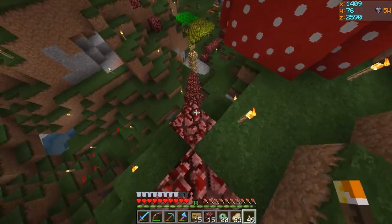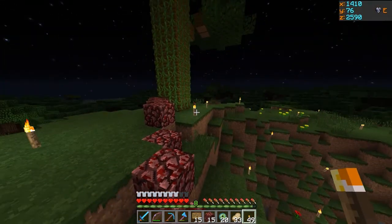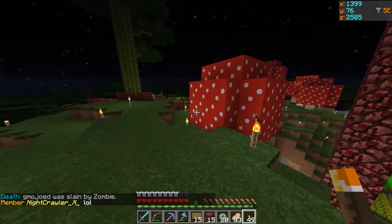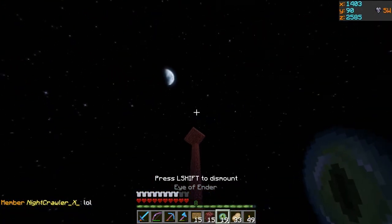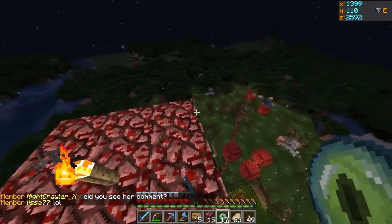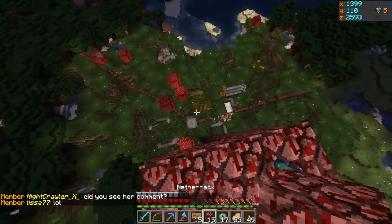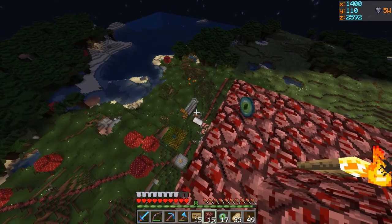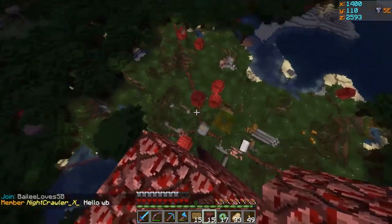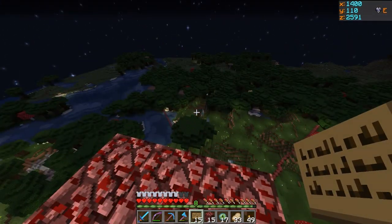I went ahead and laid out Netherrack as just a temporary block to get a sense of the diagonal supports going up to this kind of main lookout room on top. For the two back supports and the one forward support, they all go out 50 blocks. I've made a little platform here to get a better look at it. From up here you can kind of get a sense of how it may look. There's a 25-block mark which is kind of like a realistic point for the nose to hit.